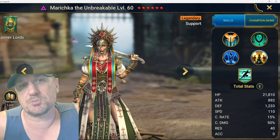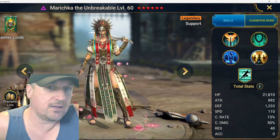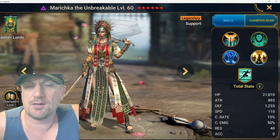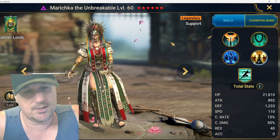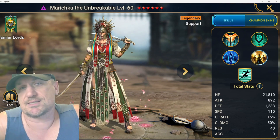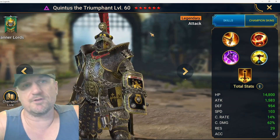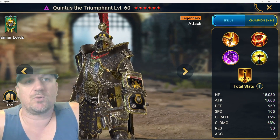Mariska is one of three void legendaries I've ever pulled after over two years playing this game, and she's amazing — I use her everywhere. I don't use her on my Demon Lord clan boss team because I already had one built, but you could. I use her in Hydra, Doom Tower, all kinds of arena situations, and several dungeons. She's S plus for sure.